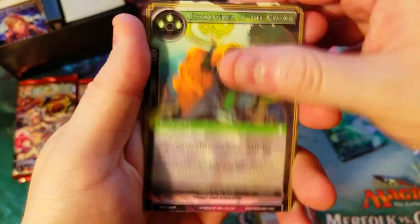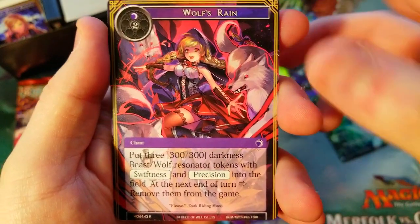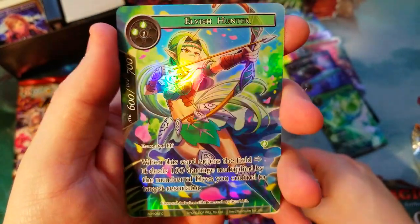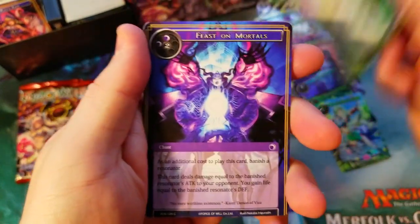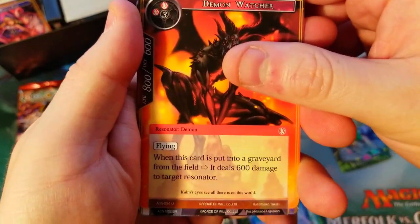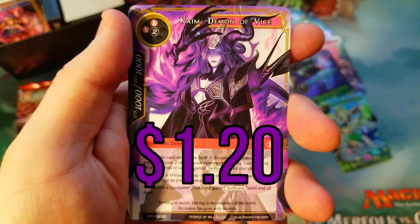I just keep confusing the issue. An uncommon and a rare of Wolf's Reign — pretty sweet — someone might want the full art in that, and an Elvish Hunter common. Coming down to the last of the packs. Give me another J ruler, that's all I want — maybe one more of those and another nice rare. That's an uncommon.